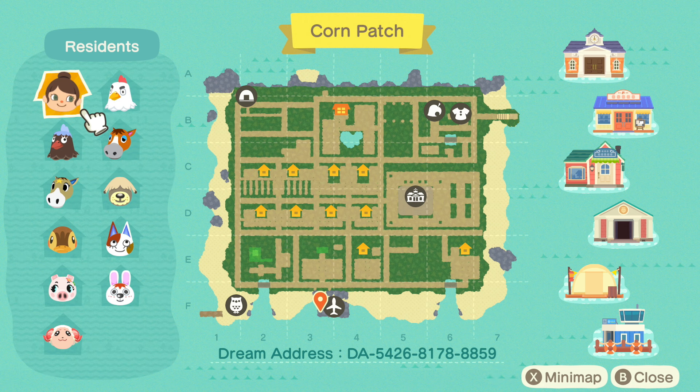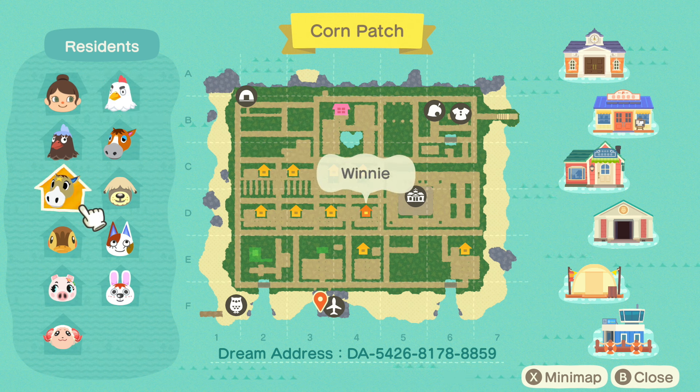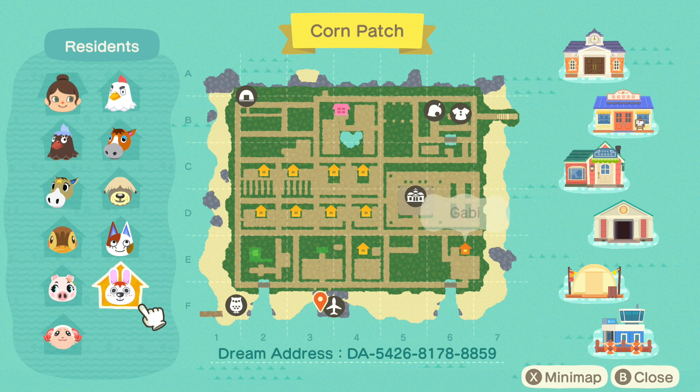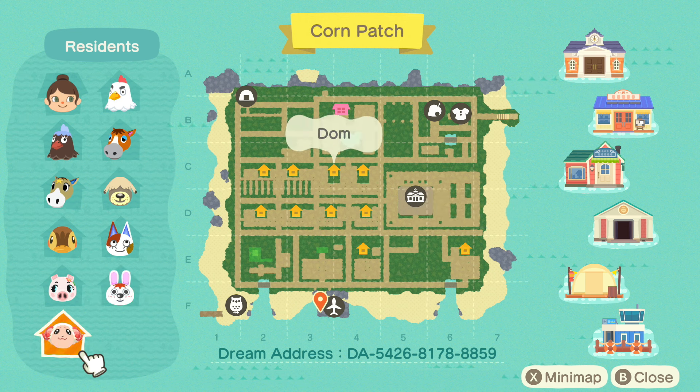So clearly there is a lot of path work going on — you can see just how much. Very little to no waterways on here. It looks like there's one in front of the main house, just a little one, and then a tiny little one in front of the shops in the back. Definitely a residential-type area. The houses are kind of clustered over to the left. Let's take a look at our villagers: we have Goose, Elmer, Plucky, Winnie, Shep, Pearl, Molly, Gala, Gabby, and Dom.